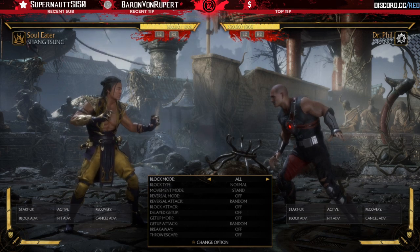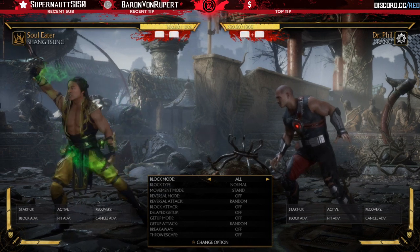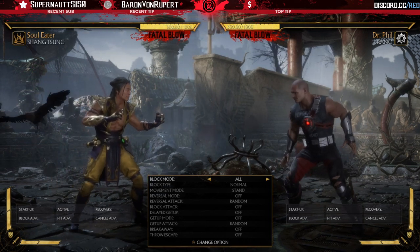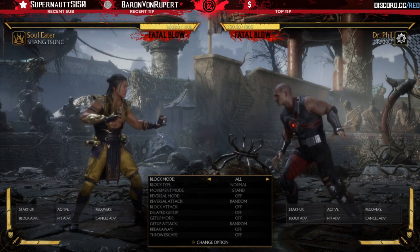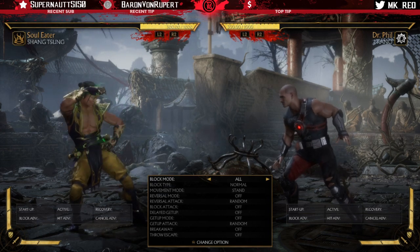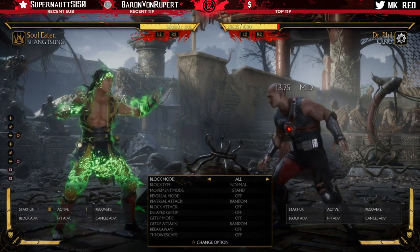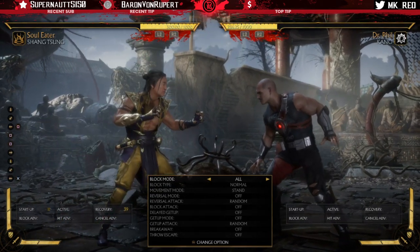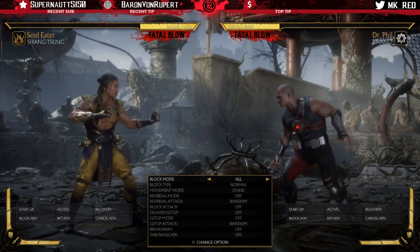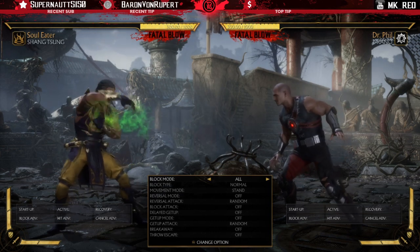This has probably been the most heavily requested version for Shang Tsung — so many people wanted his ninjas to be tournament legal. A lot of people were upset when Shang was released and it turned out all of his cool ninja moves were locked into customs with no way to use them competitively, but now that's changed because NRS has given all Shang players the ninja moves available to be used in tournament.